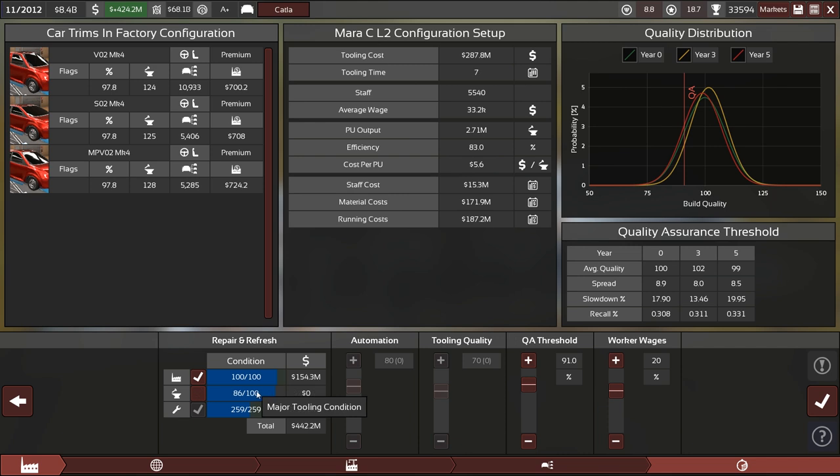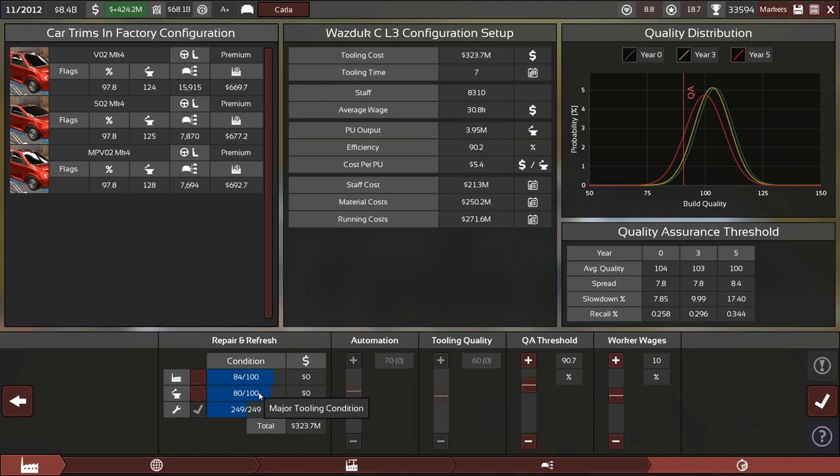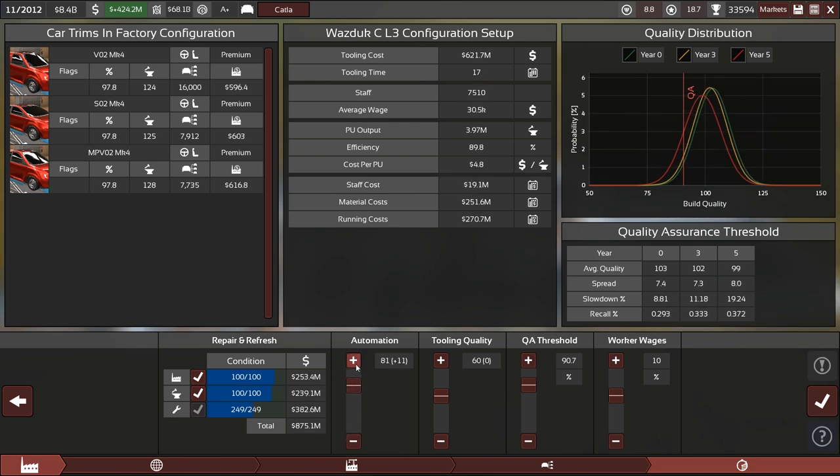The question is whether we want to run on a depreciating major tooling. '86 is getting a little low — not worried about the building but seven months is nice. This is already down to 80, so it really needs to be updated. At that time we can also crank up the automation to proper levels like 85 or so — luxurious settings, 1.2 billion in tooling costs, 19 months.